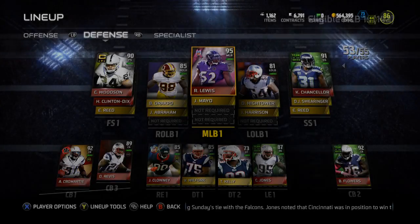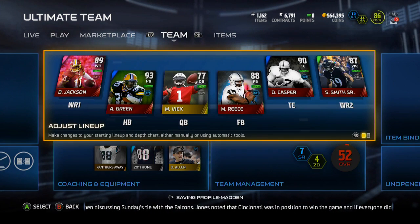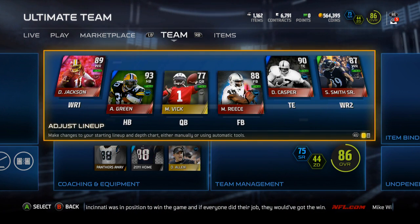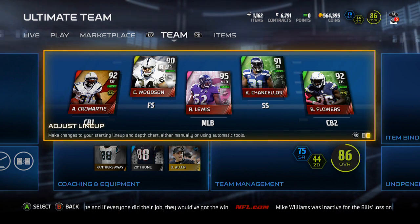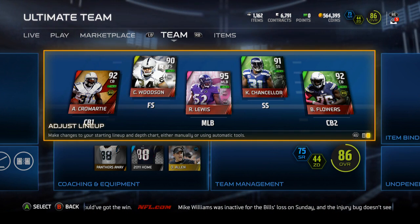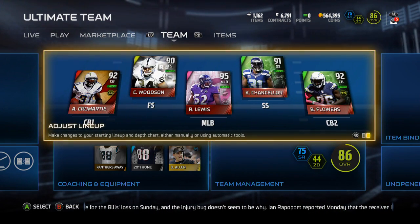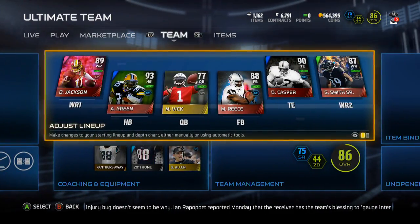99 stamina — that's what I like to see. 95 hit power — that's what I like to see. I'm gonna enjoy having Ray Lewis. That defense is just disgusting, just beautiful — that's just a beautiful little window there. I'm in love with that piece of my defense plus Revis and Talib. My defense is starting to get legit.